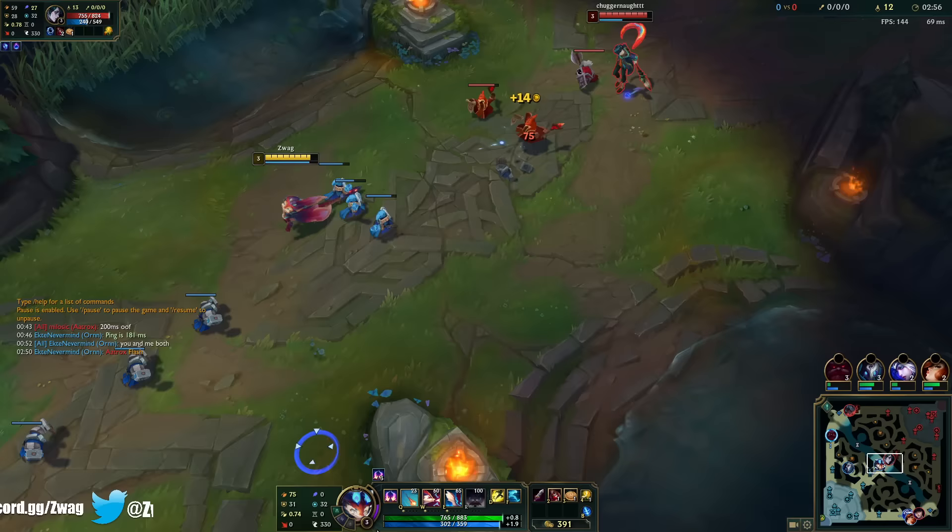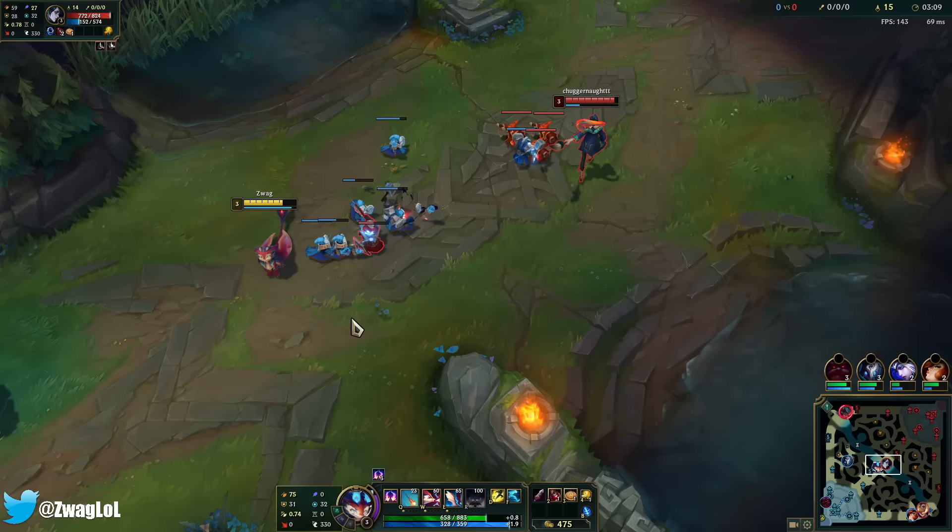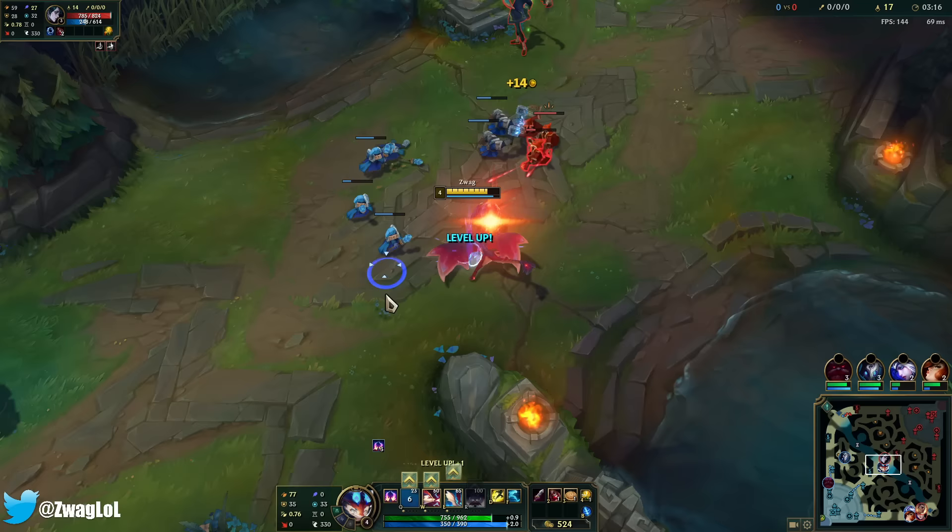So far, pretty cool. Don't know what I'm going to build because the new items are out too. He's very ability-based, it looks like — he's going to have auto attacks but weave in abilities. I'm guessing Quickblades might be good.